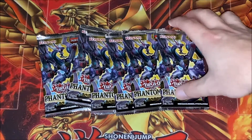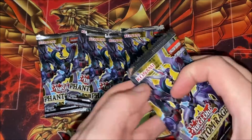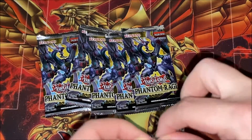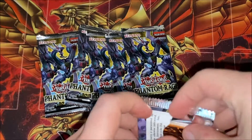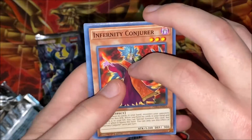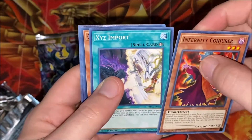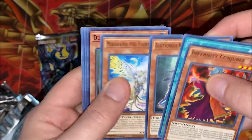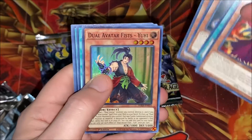There's lots of good new cards in here. Maybe we'll get a starlight, I don't know, we will see. First pack here — there's even Infernity stuff in here, Dual Avatar Fists.